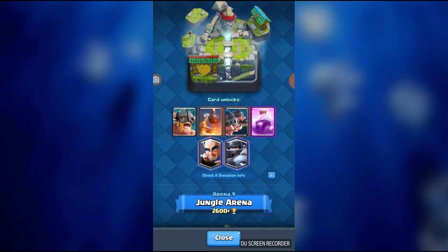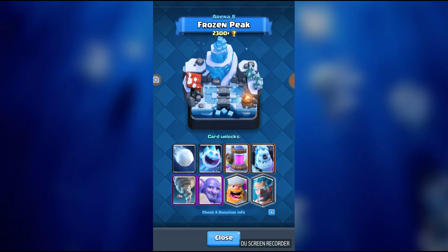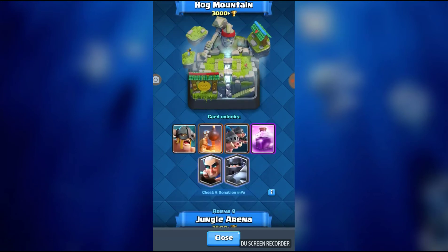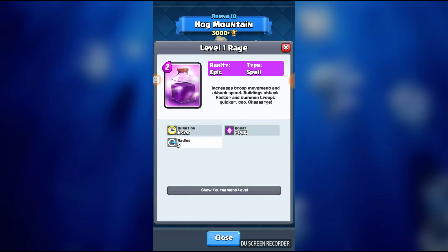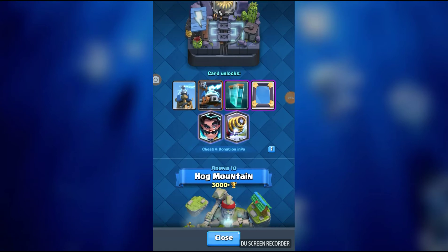They moved the Royal — the Orahawks, I think, were always in there. But they moved Elite Barbarians. They used to be in Royal Arena. I have no idea why they did that — makes no sense. Hog Mountain is like — I get the Royal Hogs, 'cause they're in Hog. There was a theory a long time ago that they were going to move the Hog Rider from Arena 4 to Arena 10, but that was not real. The Heal Spell used to be in Spell Valley — that made sense there, not in this arena.